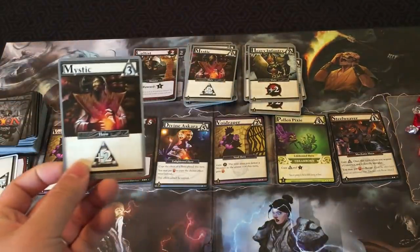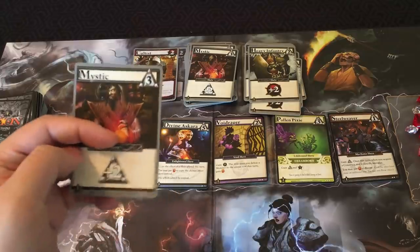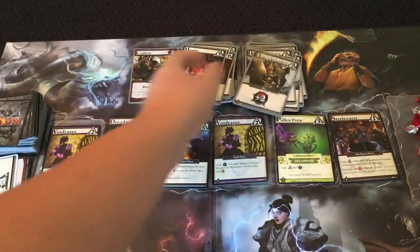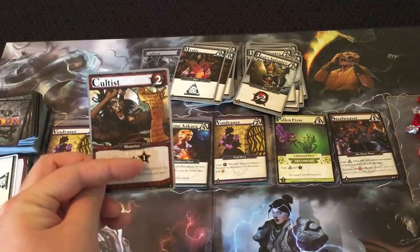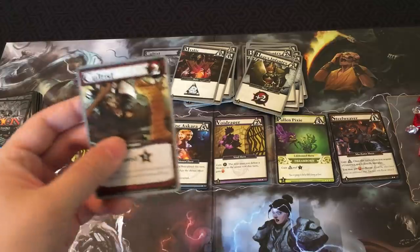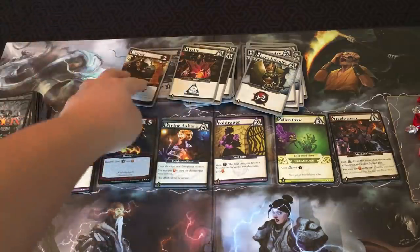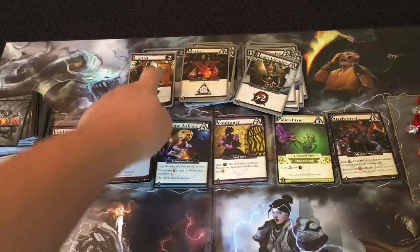There are cards always available — the Mystic costs three runes and gives you plus two runes when played. Heavy Entrance Inventory costs two runes and gives plus two power when played. The Cultist is always there for victory points — it costs two power to defeat and you can defeat it multiple times. With four extra power at end of turn, you can get two honor by defeating it, with no limit on how many times you can beat it.